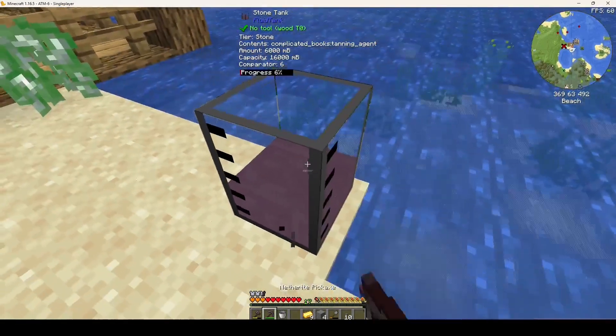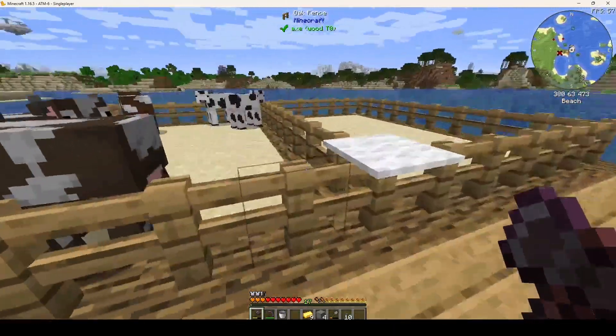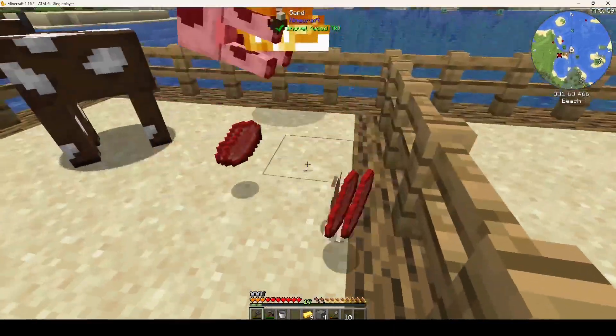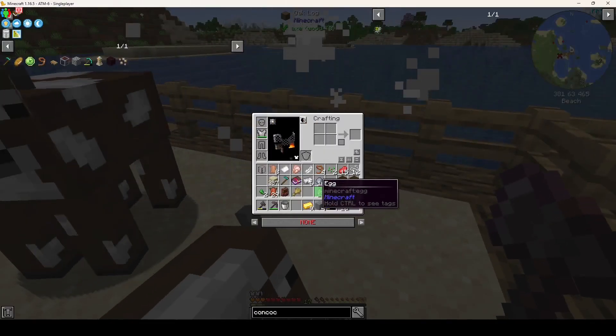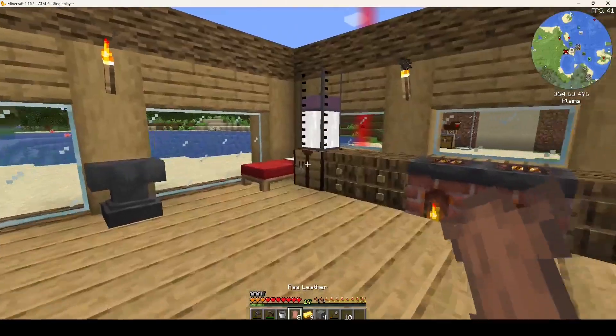There we go — a piece of raw leather. I might have to kill one of these cows; one of them is gonna die. Okay, got it. I also upped the drops to make it more realistic, because you bleach it.